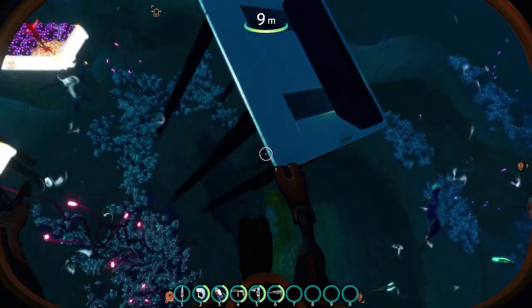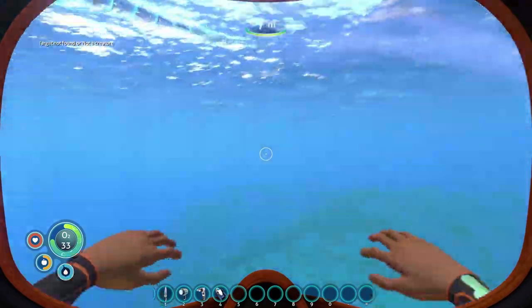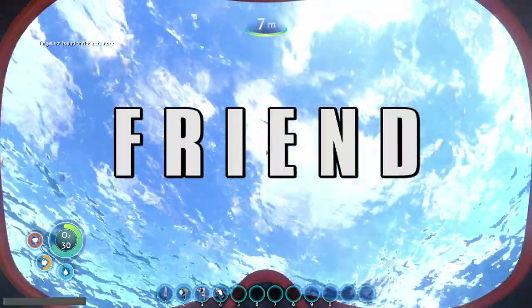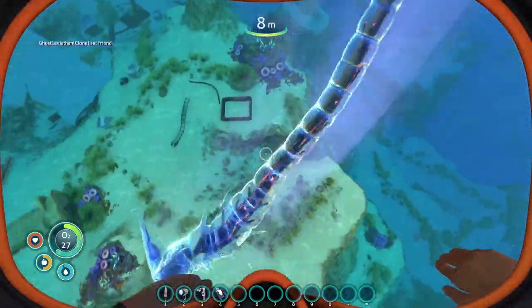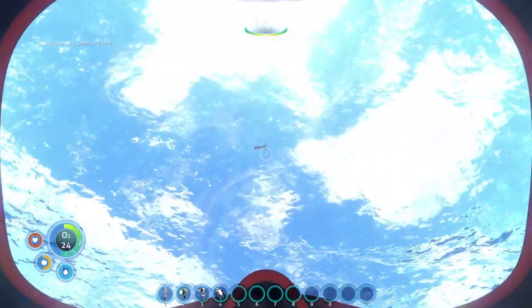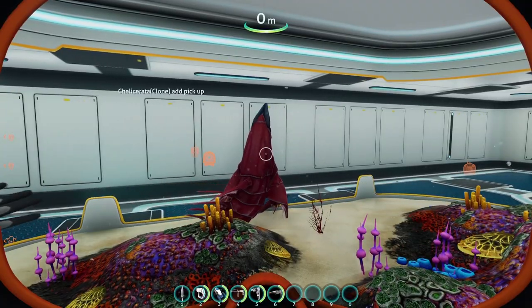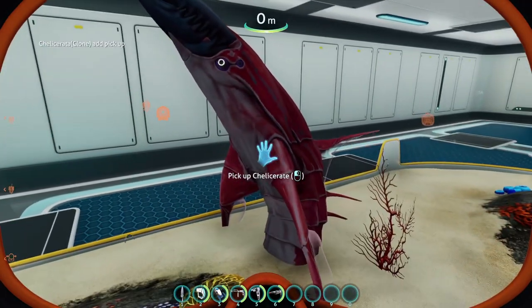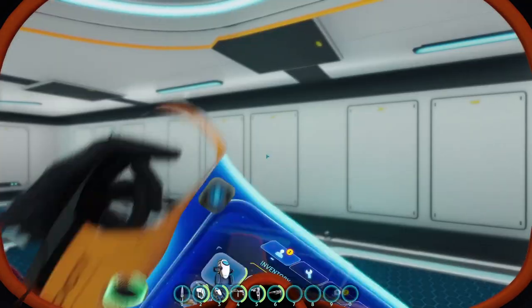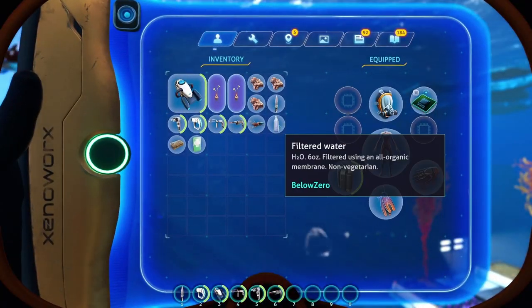It will still try and attack you though, unless you use the friend command. Simply look mini ghosty in the eyes and type out the command 'friend.' The friend command will make any creature you aim at docile if it is currently hostile, and hostile if it is currently docile. One thing to note: some items will be particular about where you can place or drop them after you pick them up. For example, the chelicerate will not drop inside your alien containment, but can be dropped outside in the open water.